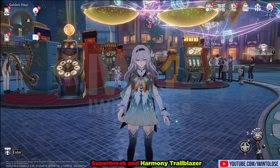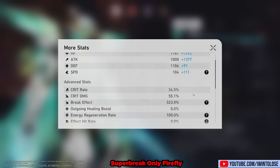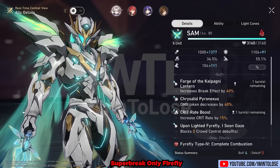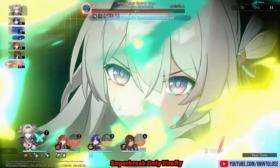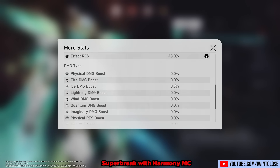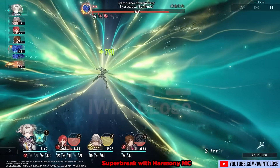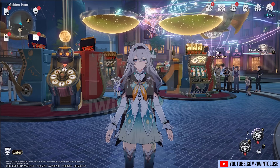Before we move on to her build, we need to talk about Super Break and Harmony Trailblazer. Harmony Trailblazer is basically 100% necessary for Firefly as of her release. Firefly herself doesn't actually do a whole lot of damage on her own, but because of her comically high break effect stat and her very high toughness reduction, she is the most compatible character with Harmony Trailblazer's Super Break. Firefly on her own only dealt a pathetic 15,019 damage with her own Super Break in this example — because she has under 360% break effect and minimal buffs. However, with Harmony Trailblazer, she deals 111,587 damage. These two truly are a love story in Honkai Star Rail.